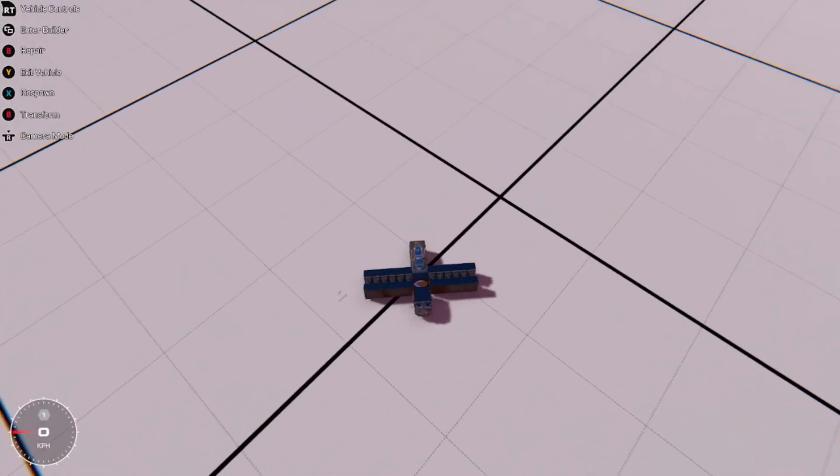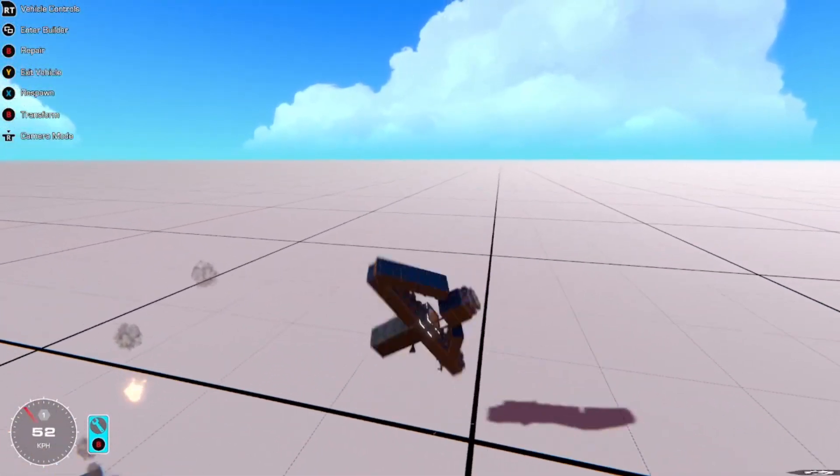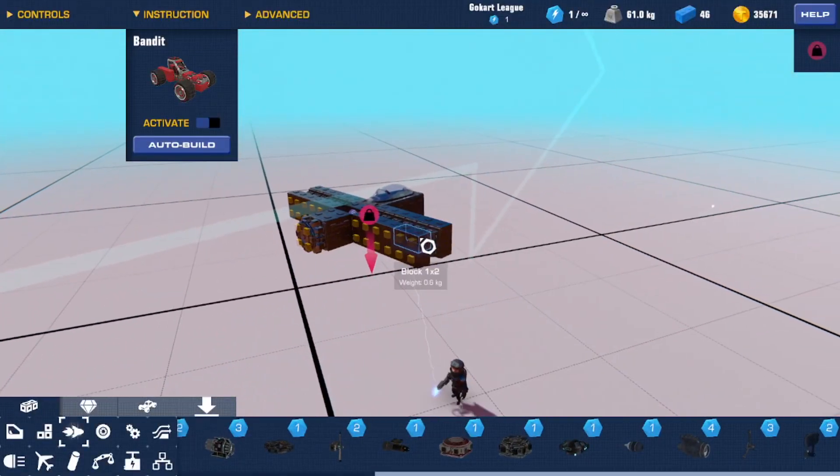Here comes the part where we get it to actually work, because at the moment if I do this it's not very fun. This is how you get the glitch to actually do forward momentum.